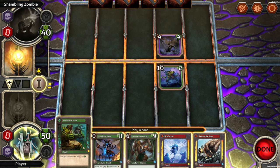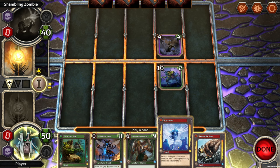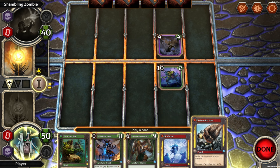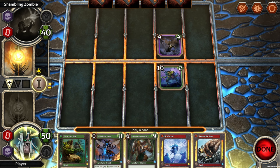We have three spells: Ferocious Roar — plus two, plus two; Ice Storm — deal four damage to an enemy creature and two damage to enemy creatures adjacent to it; and Primordial Slam — deal four damage to an enemy creature and give one of your warriors plus four attack. I don't want to use the roar because even if I give my raptor two health, they're just going to die.